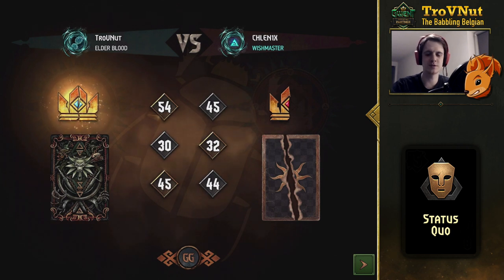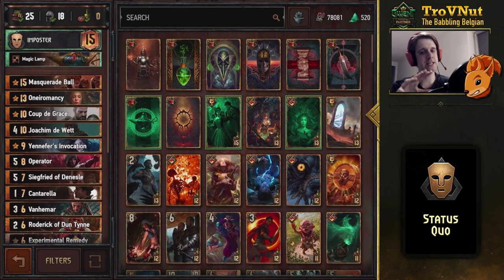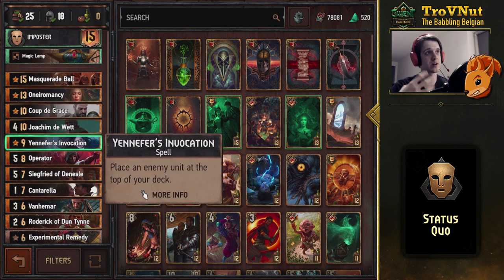There you can see the power of the swarming Thirsty Dames — this deck is really powerful in Entrenched. The main draw of the Status Quo deck is the Thirsty Dames. The Operator combo allows you to pull two extra Thirsty Dames from the opposing copy giving you three, there are two in the deck itself, you can pull the dead one after the first round with Experimental Remedy, and Masquerade Ball gives you another. You can also recover one via Invocation and Cantera.